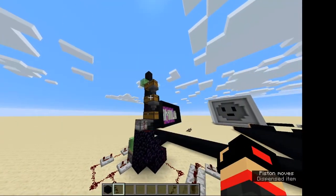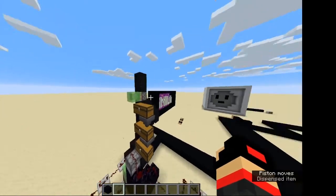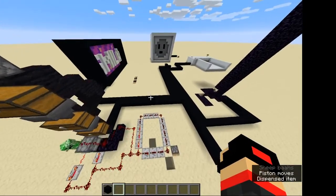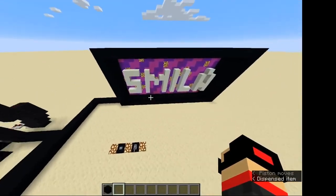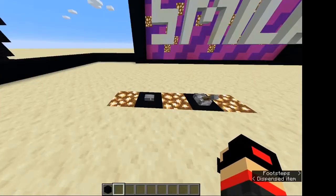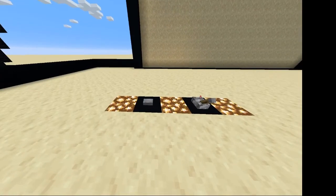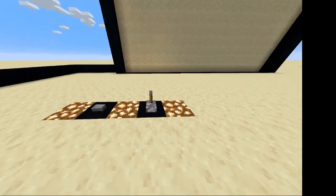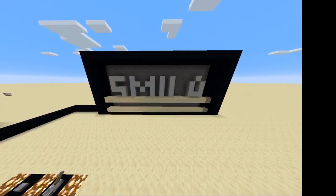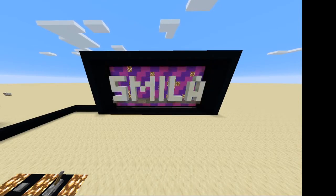I made this a few — I think two weeks ago. And this I finished today, it took me a while. What this is: when you press this button and then flick the lever, the sand will be removed and say 'Smilla.' But after a short while, the gravel will be removed and show some kind of weird galaxy thingy.